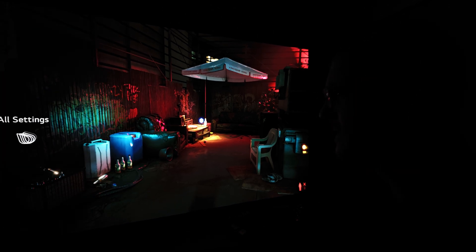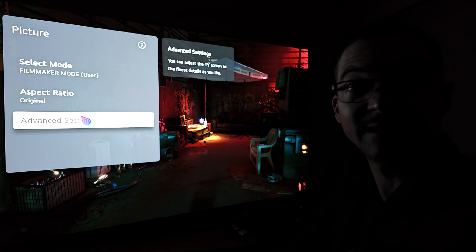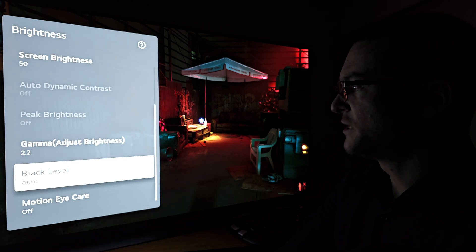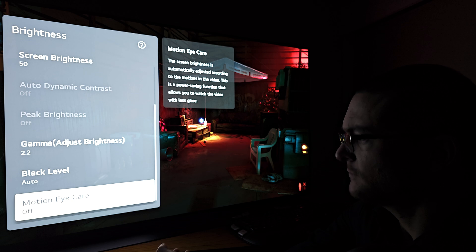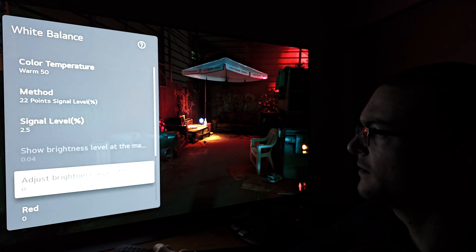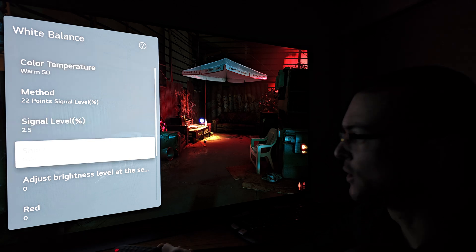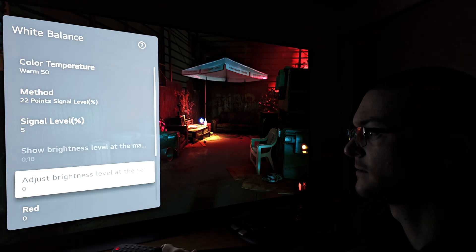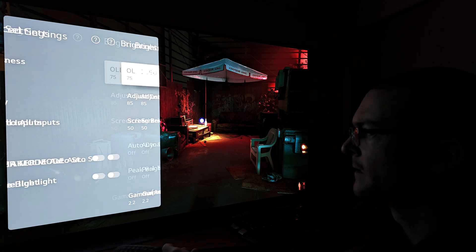Let me show you the filmmaker mode settings, and at the end I'll show you again my custom settings. I also want to compare during the daytime on the game — this is Cyberpunk. The settings I'm using on filmmaker mode are: OLED brightness 75, contrast 85, gamma 2.2, colors auto detect, warm 50. As you can see, I didn't touch the calibration, so there's no adjustment on the 22-point calibration — no adjustment near black.